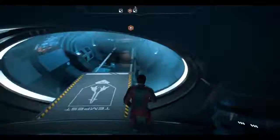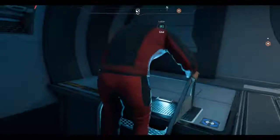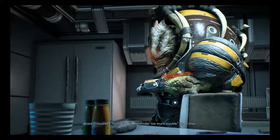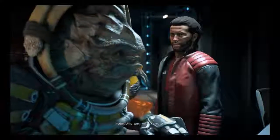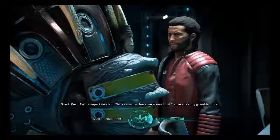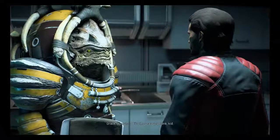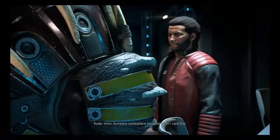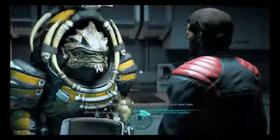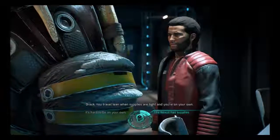I want to talk to Drack. Can I jump off? No — okay, invisible walls. He's making up a bedroll in the kitchen, that is such a weird place. 'Don't give the Pathfinder too much trouble.' Oh, Rusha — who are you talking to? Keshe, Nexus Superintendent — thinks she can boss me around just because she's my granddaughter. 'Welcome to the Tempest, trouble's what we do.' I like the way you think, kid. He doesn't like the Nexus.